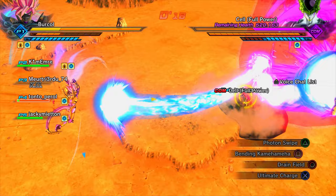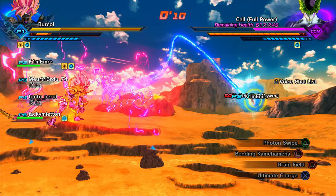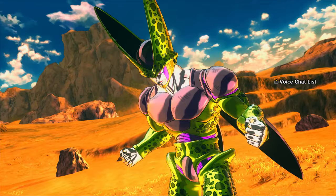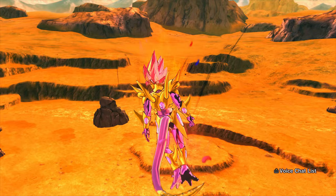DLC 17 is officially called Future Saga Chapter One. I believe this is going to have around four chapters - so instead of two DLCs per season like usual, this takes us all the way to DLC 20, which is crazy. Each chapter comes out roughly every six or seven months, so I believe this one will come out probably in April - we'll talk about possible release dates after the next run.